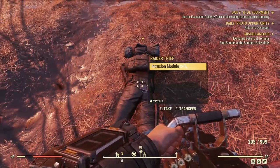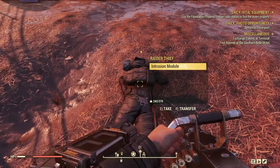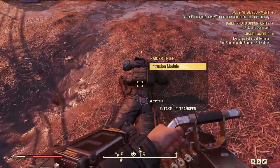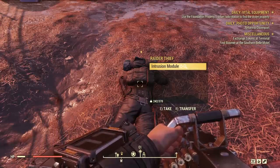Unfortunately the raider thief already died here, but I can show you this: if you speak with him, there is an option using a charisma check to allow him to keep the item. Choosing this option gives you 10 reputation with the Crater, but zero or minus 10 with Foundation/Settlers. So it's not a good option — you lose a lot with Settlers if you let him keep the item.